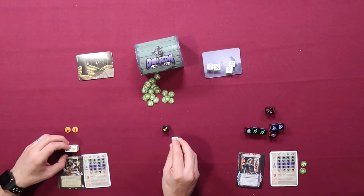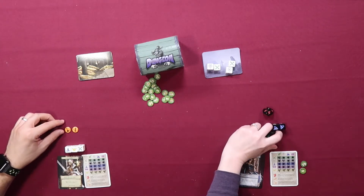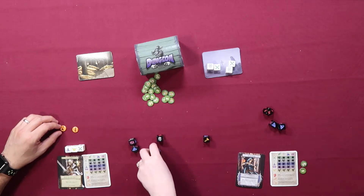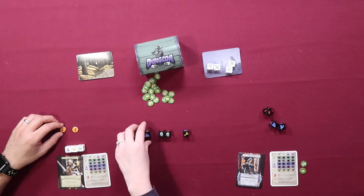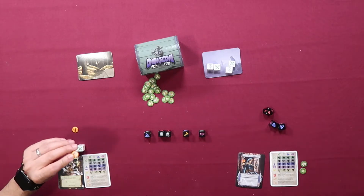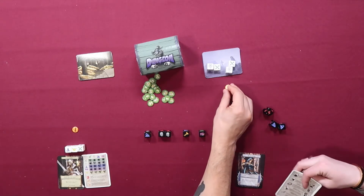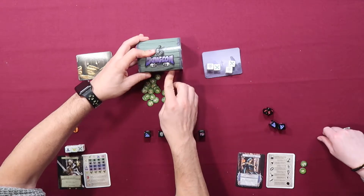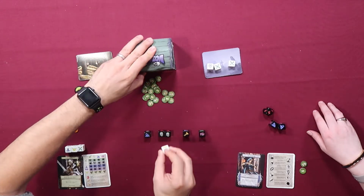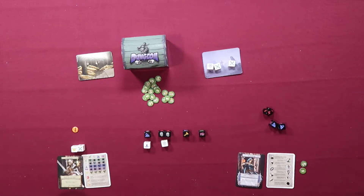My fighter will defeat both of those, my cleric will handle that, and I can drink the potion to get something back — I'll turn it into a fighter. Level five — two skeletons, an ooze, a potion, and a treasure chest. I'll take the potion and revive one party die, choosing its face. I'll make it a cleric to defeat the skeleton, and the mage will defeat the ooze.